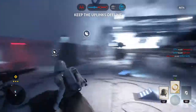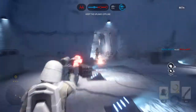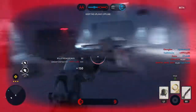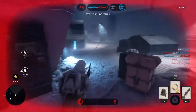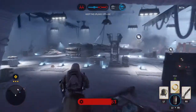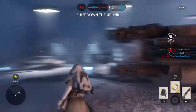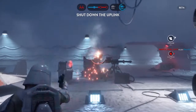Enemies entering the area. Rebel troopers have activated the uplink station. In order to protect our walkers, you must deactivate them.